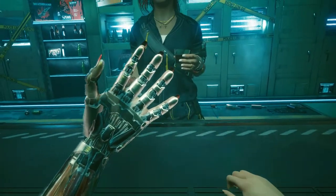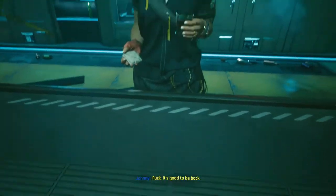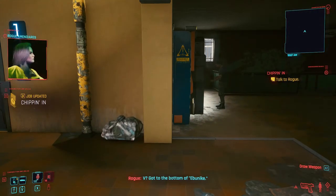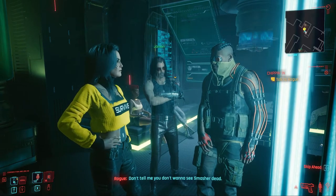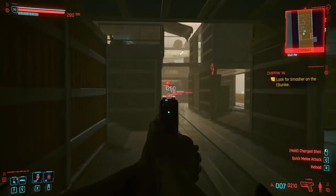You give Johnny control of V's body so he can talk to Rogue and request her help to track down Smasher. 24 hours later, Rogue will call you with intel on Grayson and Smasher. Meet up with Rogue at the Afterlife.